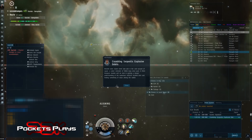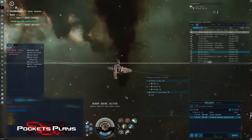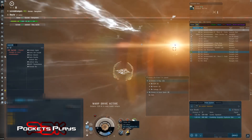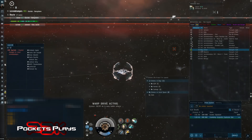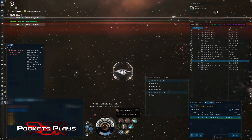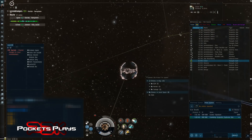We click 'warp to it' and that looks fine. The first thing you do when you arrive: right-click on your modules and set them to auto-repeat off. You can see on my micro warp drive it's set to auto-repeat off — when I click it, it'll only cycle once per click. You don't need to keep it running to hack the site and it just wastes battery, so just turn that off.